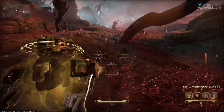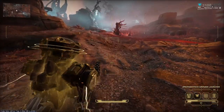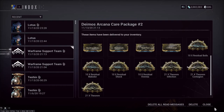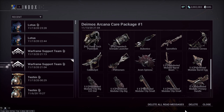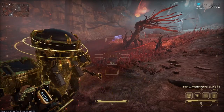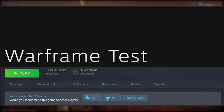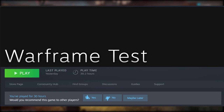Hey guys, it's me again, and today I'm going to give you a test server overview of what's coming, the state it's in, bugs, etc. DE gave me everything in the update, as well as a thousand platinum in order to test these items. The server also had double XP running during the time the server was up, and I spent a total of 30 hours on the test server.